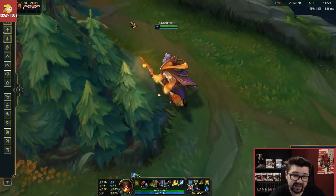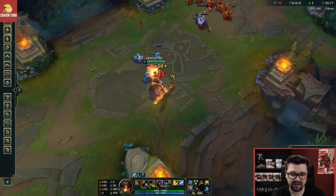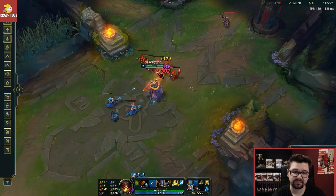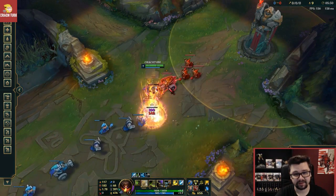But yeah, it's Jax. What can you do with his abilities? None of his abilities is really flashy. Maybe his Q is quite cool with the jump that he makes. Apart from that, not so flashy. But he looks cool, that for sure.